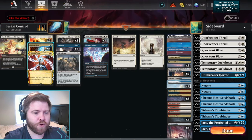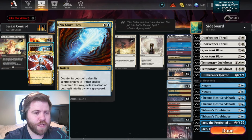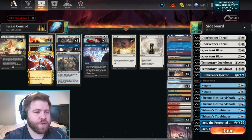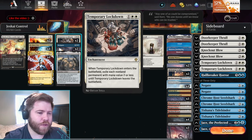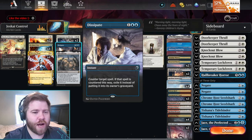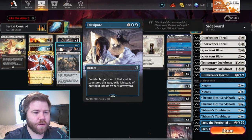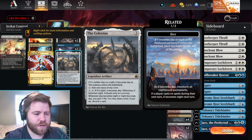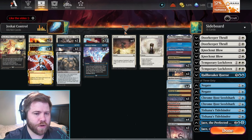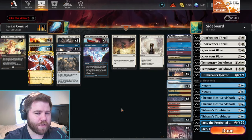We have two copies of Get Lost, four No More Lies which has been super impressive — even though it has been dead a couple times against Cabernet of Souls, it's still a really good card. We have two copies of Temporary Lockdown in the main deck because Convoke is the deck. Two copies of Dissipate as just a hard counter as the game goes long. One copy of Celestus, it gains life and ramps into our Sunfall, which we have four copies of. One Farewell, three Wandering Emperor, and four Memory Deluge.